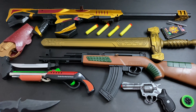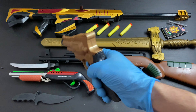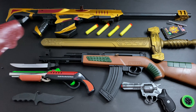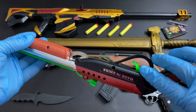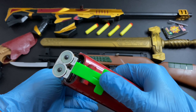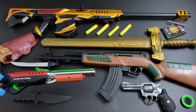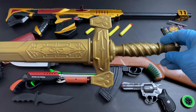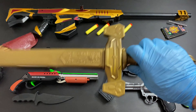Here is the black knife — a plastic but realistic-looking knife. Next up, a revolver. And here is a golden edition revolver in a case.